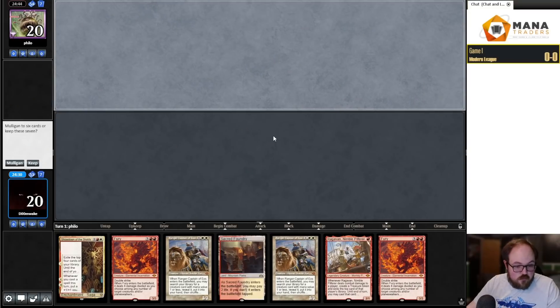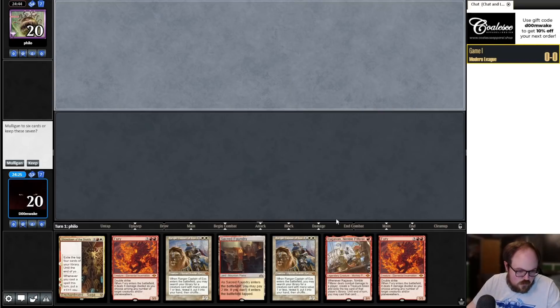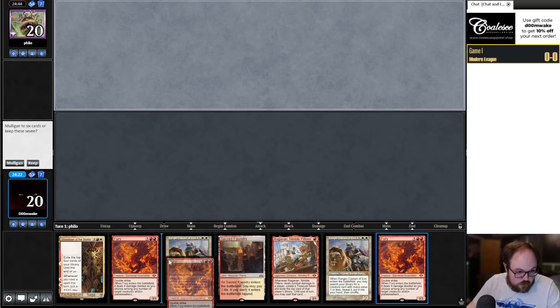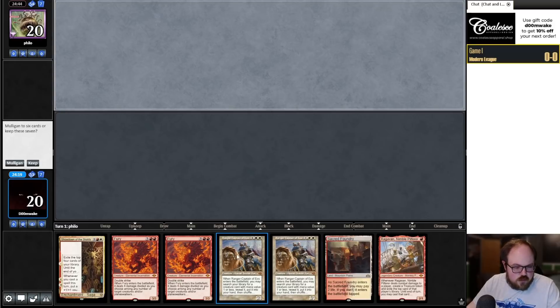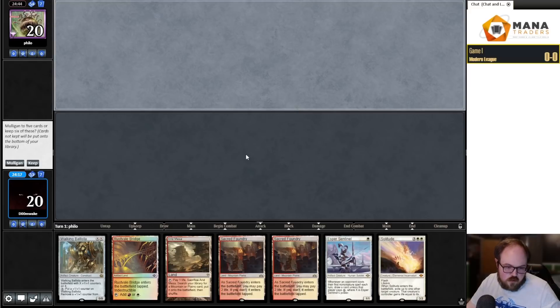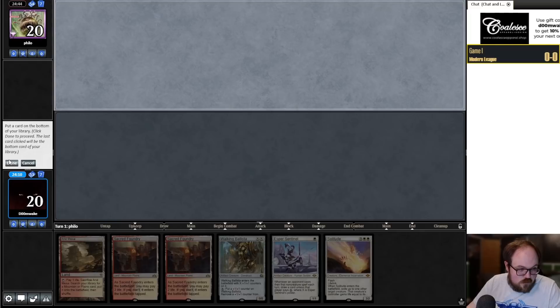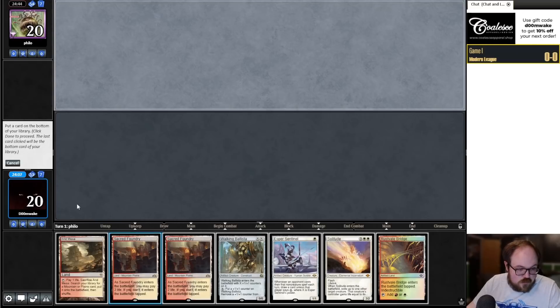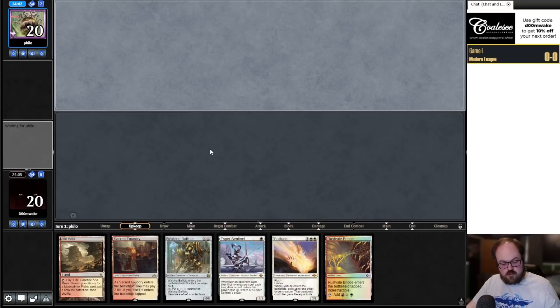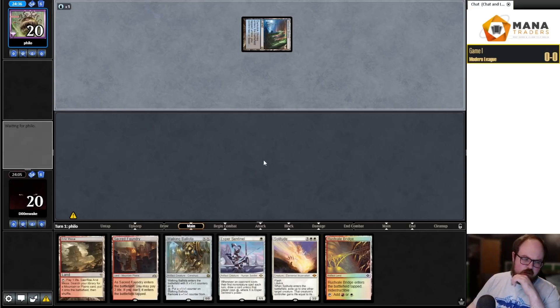We're back for round one. We have a hand with only one land — a Ragavan, a Fury, two three-drops and a four-drop. That's not going to be good enough. After mulliganing we have Sentinel, Solitude, Ballista and some lands. I'll put back Sacred Foundry since I want to save the fetch in case I draw Brought Back. Probably Sacred Foundry, Esper Sentinel on one. Opponent is on Mill with no Lurrus — that's interesting.